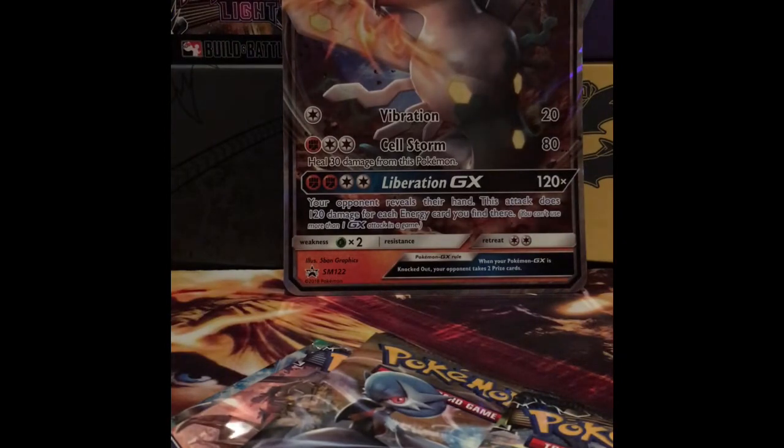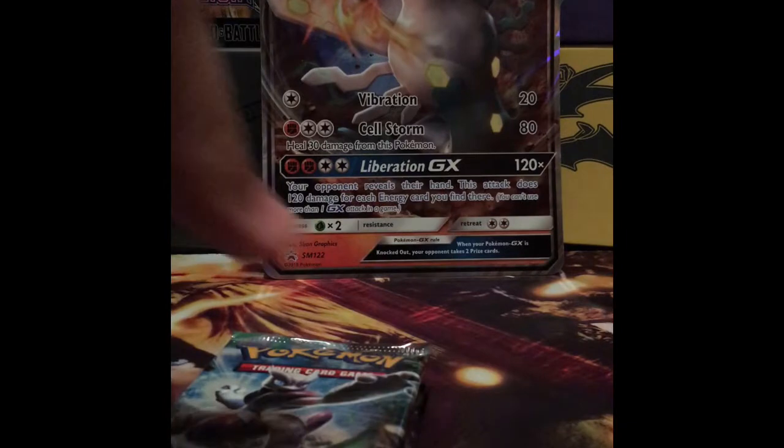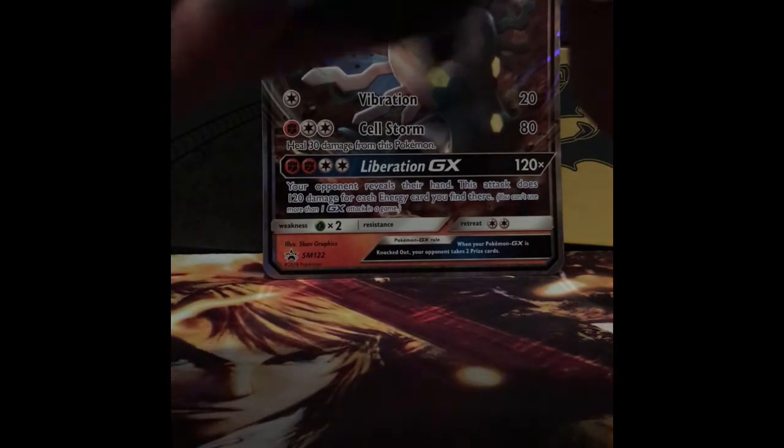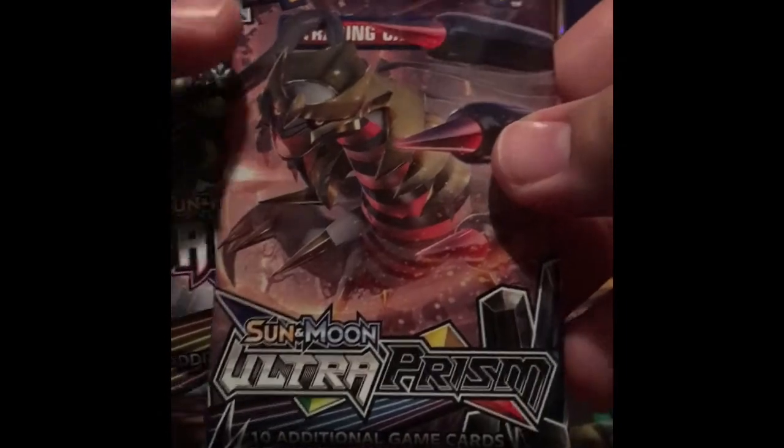Setting them back in the background — we got four packs. Sorry for that little video skip there guys, my mom called, had to pick up. So we got four packs: Breakthrough, Steam Siege, Ultra Prism — let's see if we can pull a full-art Cynthia, I would love that card — and a Forbidden Light. Let's go oldest to newest, so let's do this Breakthrough pack.